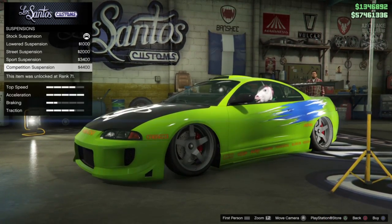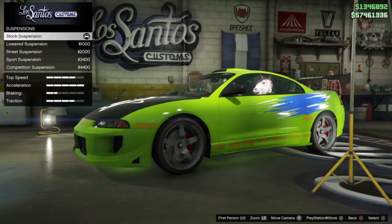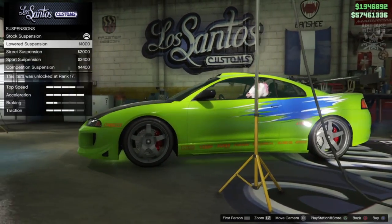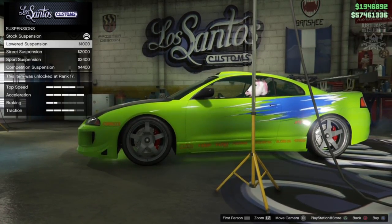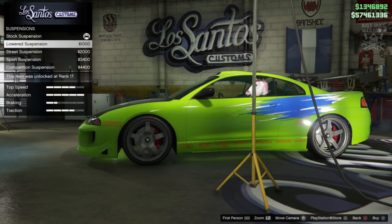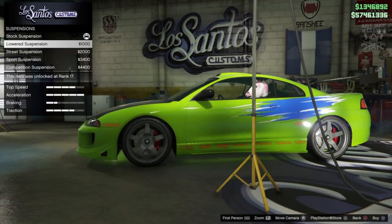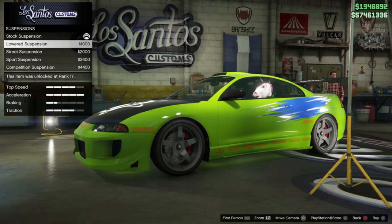For suspension - if you go competition it slams it with a lot of camber, we don't want that. Stock suspension is actually quite a nice height. Lowered is pretty good too. Street is pushing it a little bit, especially for when this car was built in real life. For the movie I think lowered suspension works the best, so I'm going to go with lowered suspension.